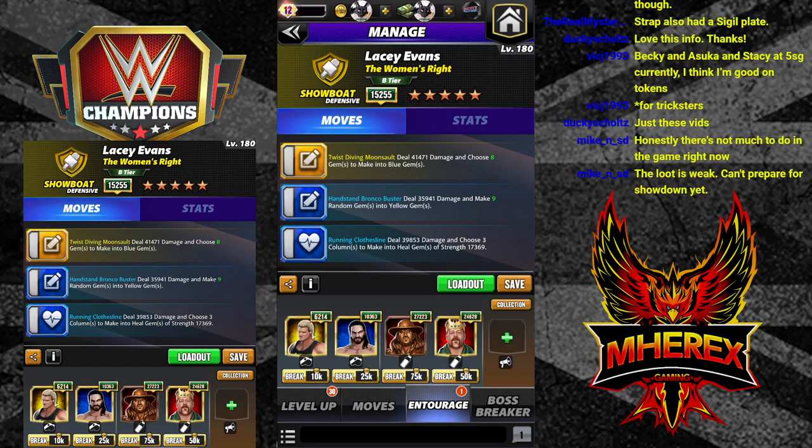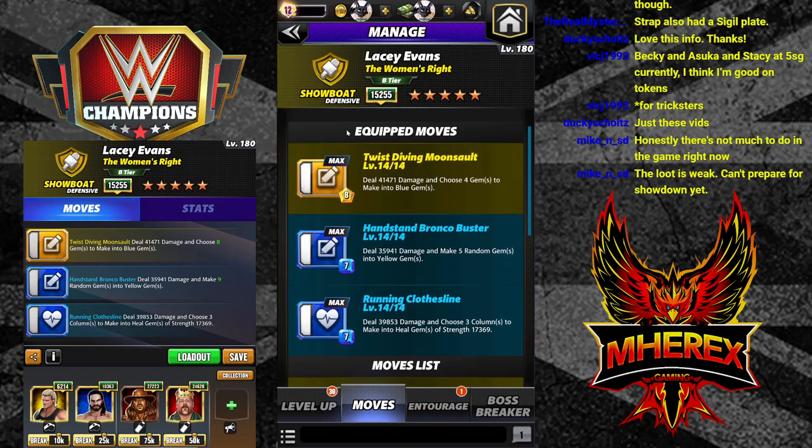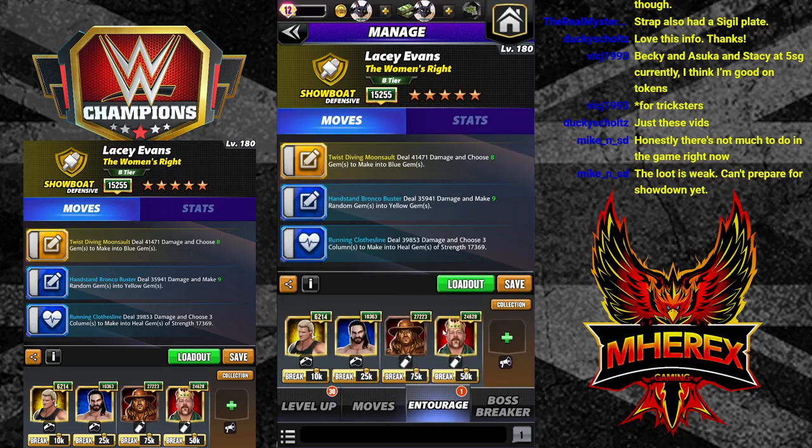Hey everyone, Merix here bringing you another video. This one we're going to be running a build for Lacy Evans, taking advantage of the flat gem coaches — Taker at 12K, Shamus at 12K. I'll also run another build after this, maybe two builds, to show you some different possible outcomes depending on what you have on your roster. If you haven't leveled these flat coaches up, you should — not just for tours, they're amazing everywhere. So we're using the five-star move set for Lacy: choose four gems to make into blue, make five random into yellow, and then the three columns to make into heal gems. We're going to run Entourage Dolph and NXT Seth for all of the yellows and then the two flats.